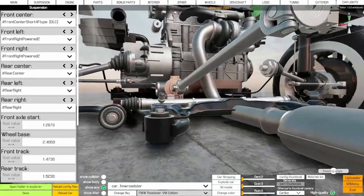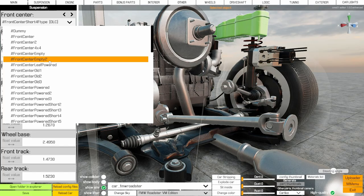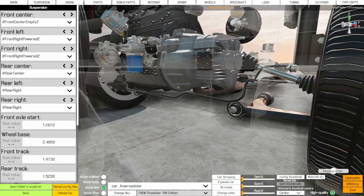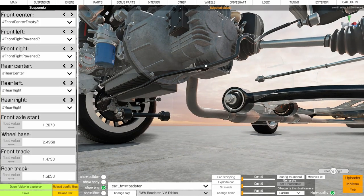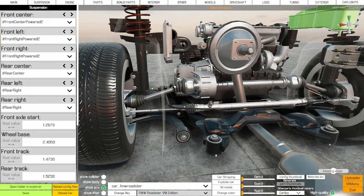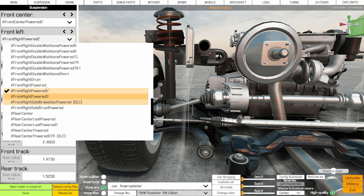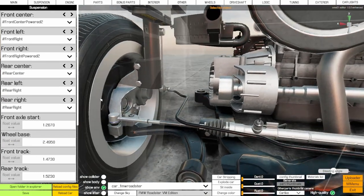Let's try the F-type Jag front setup - very similar, still has that center piece but you'll need different arms to connect into it. Choosing 'front_center_empty_2' removes the central cross member but you still get your sway bar at the front. There's still a steering rack hidden inside the car a bit. Let's go back to powered_2 so everything lines up, then move to 'front left' - this covers everything from the knuckle out to the bottom arm.